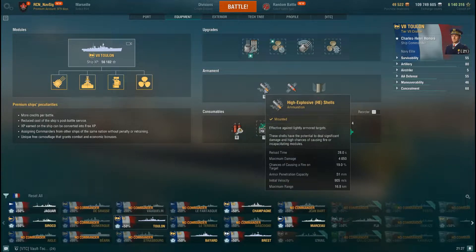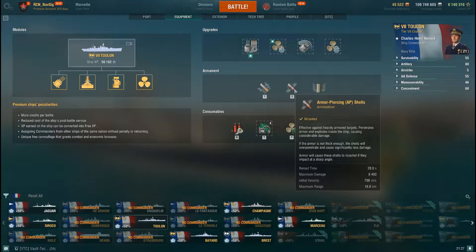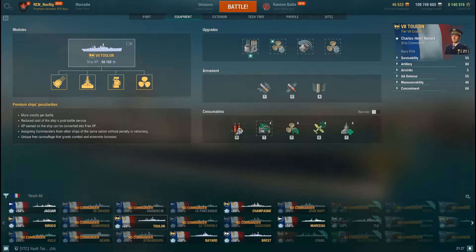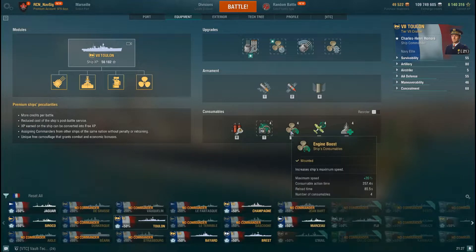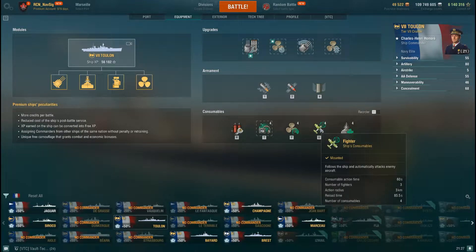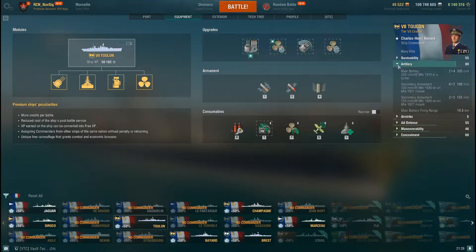Again, 28-second reload. HE has 51mm pen with these 305mm shells — they're not stellar. AP has a maximum damage of 8,400, and you're going to get a lot of overpens even on battleships. For consumables: if I'm in randoms I usually take hydroacoustic, but when I'm in randoms I prefer defensive AA. When in operations I take hydroacoustic because it's bots. You also get a fighter and a heal. I've taken Superintendent because I want more consumables — you're going to get smacked.